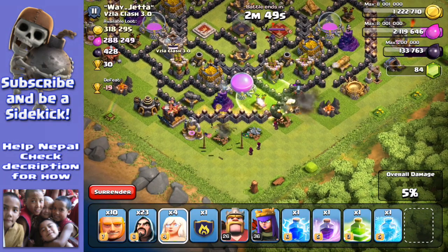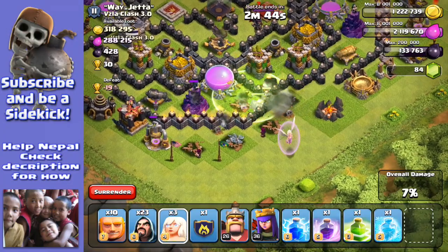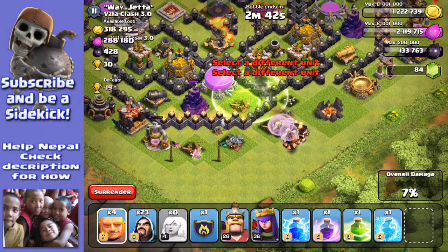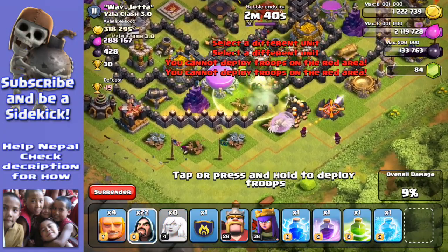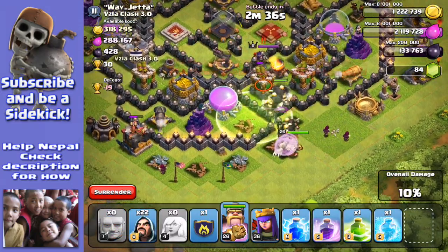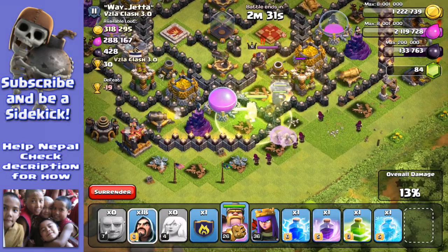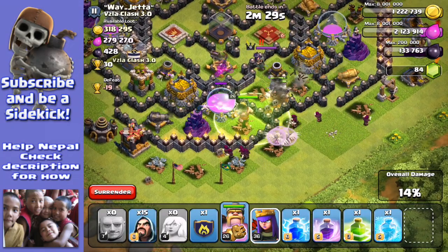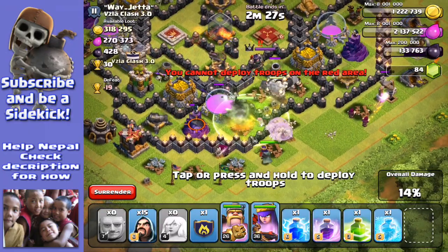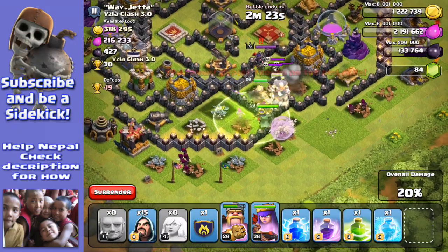Once I take the air defense out, my healers should be okay. Let's dump the healers and the giants — there don't seem to be any obvious places for spring traps so I think we're going to be okay. I've got the king in there. I've got 22 wizards left so I'm going to sprinkle those to try and take out that wizard tower — it's quite a good one, one level from max.